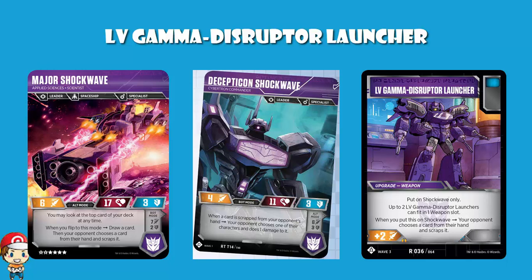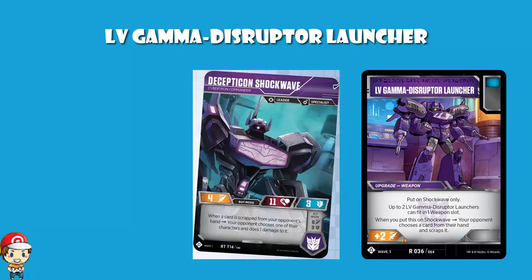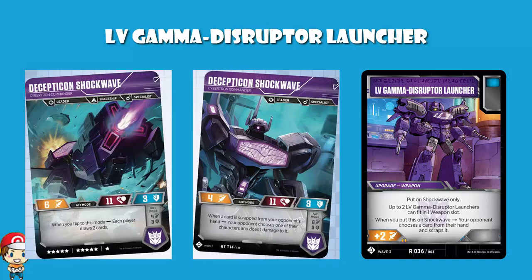So building this up with some toughs and blue icons, making him a bit of a powerhouse is good. But the other thing that Shockwave really needs is a bit more beef. Wave 1 Shockwave has an attack of 4 in bot mode, and an attack of 6 in alt mode - which is great. You don't have the great skill, so you do need to balance that. But attack of 6 is good. You whack this on there, you're up to an attack of 8.